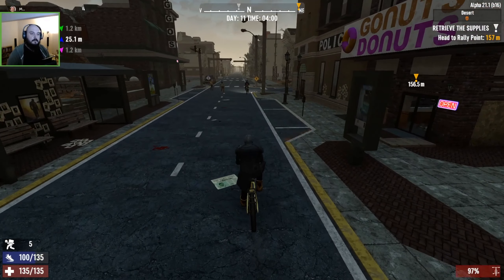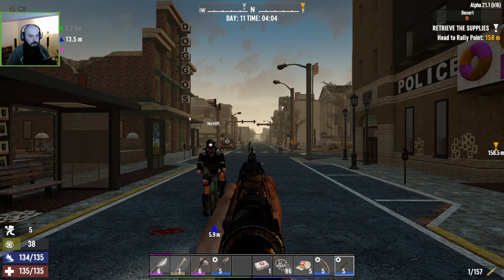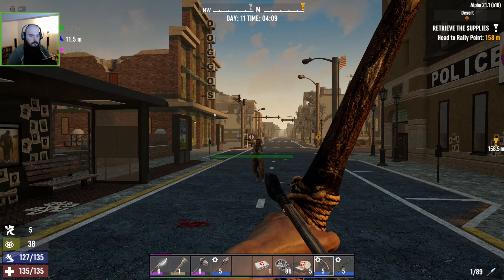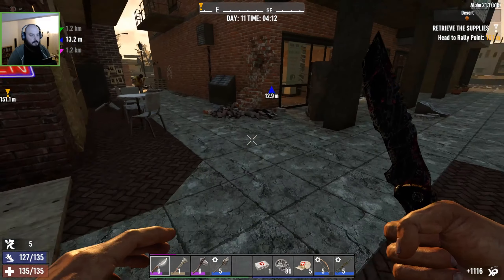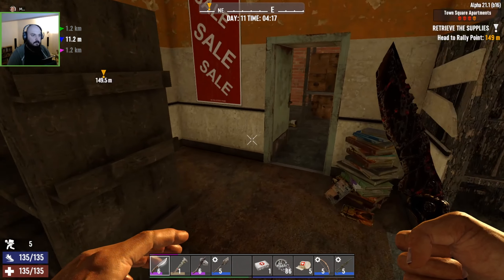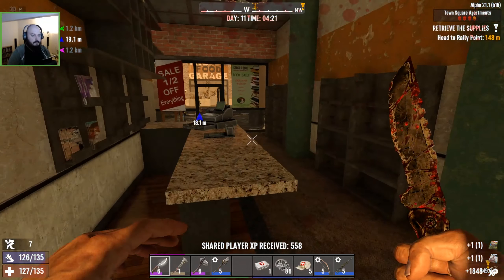That was a blood splatter — might be some of mine. There's a Cracker Book here. We may as well do this. I'll make a start on the bookshop. Are you kidding me? Right, I'll just stab him with a knife. I've woken a load of stuff up in here.